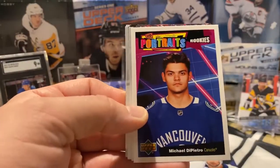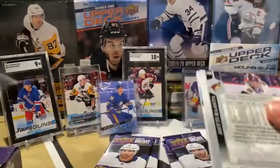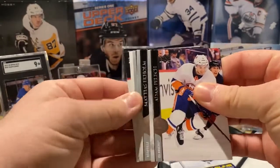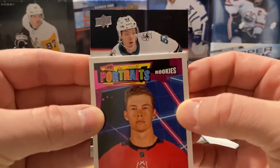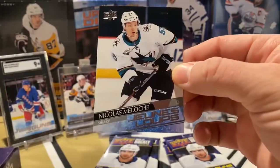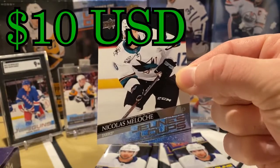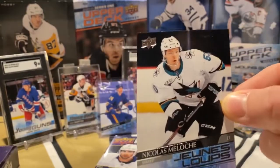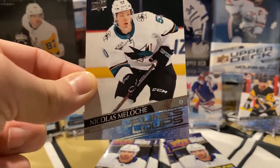Got a Portrait of Michael DiPietro from the Canucks and lots of base cards. I think I saw another Young Gun in here — there was a Morgan Rielly portrait on top of... another Shark. A French version — Nicholas Meloche, French Young Gun. Nice. Too bad that isn't the Dylan Cozens one. We pulled one other French Young Gun in Series 1, the goalie from Calgary. But Nicholas Meloche French version — nice.